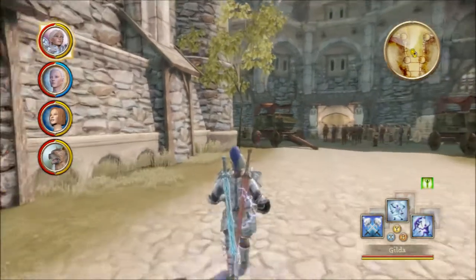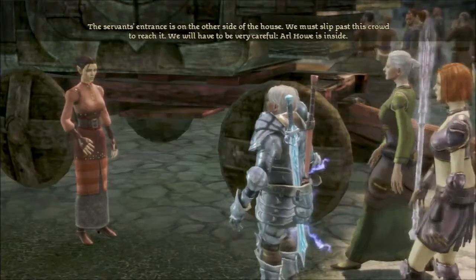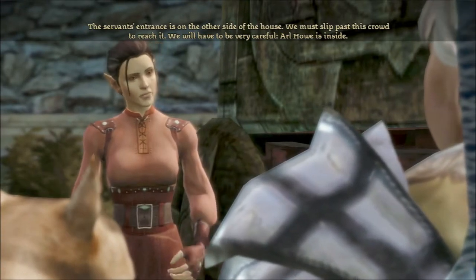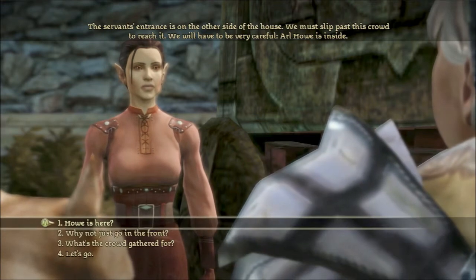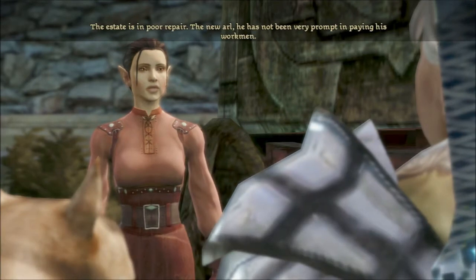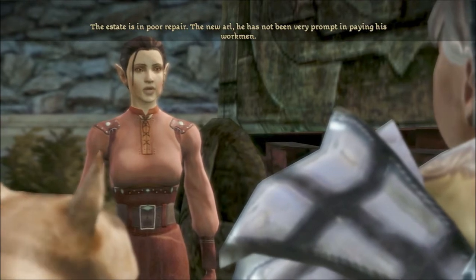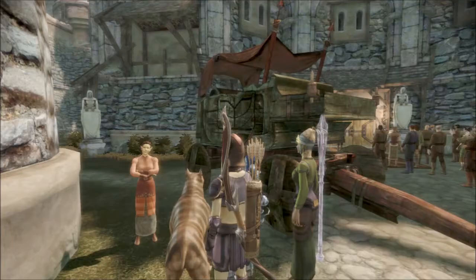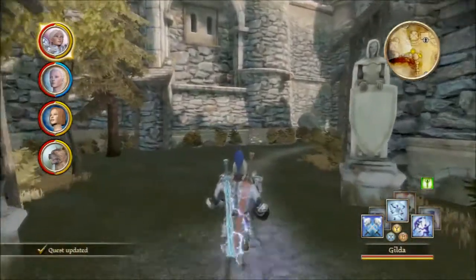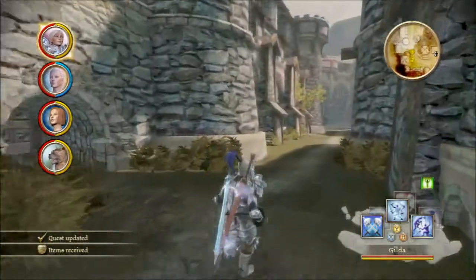His lordship isn't speaking anymore. The servant's entrance is on the other side of the house — we must slip past this crowd to reach it. We will have to be very careful. Anora is inside. What's the crowd gathered for? The estate is in poor repair — the new owner has not been very prompt in paying his workmen. I will be right behind you. Sounds good. So it looks like we're going to have to go this way.